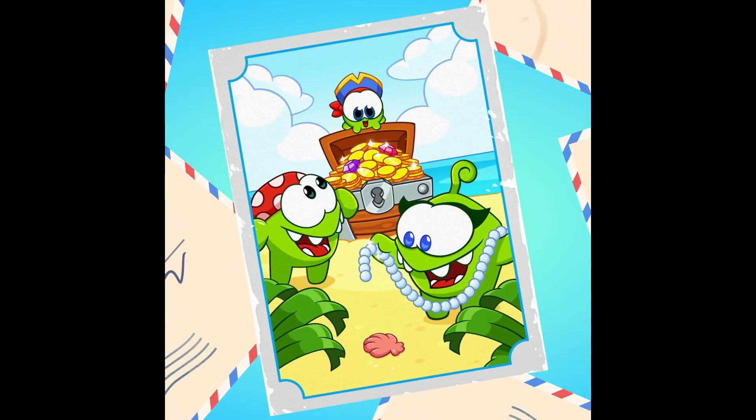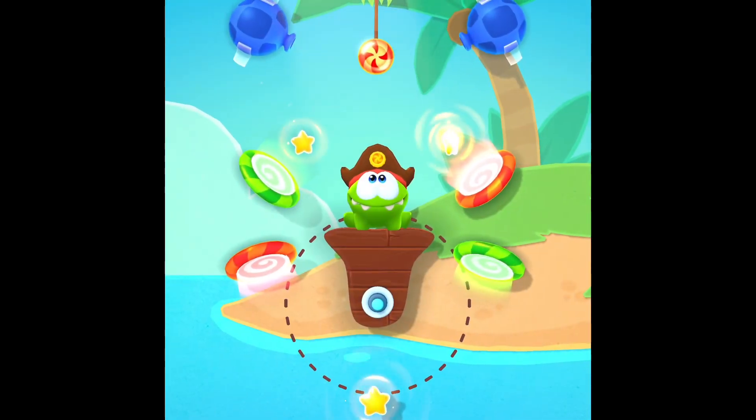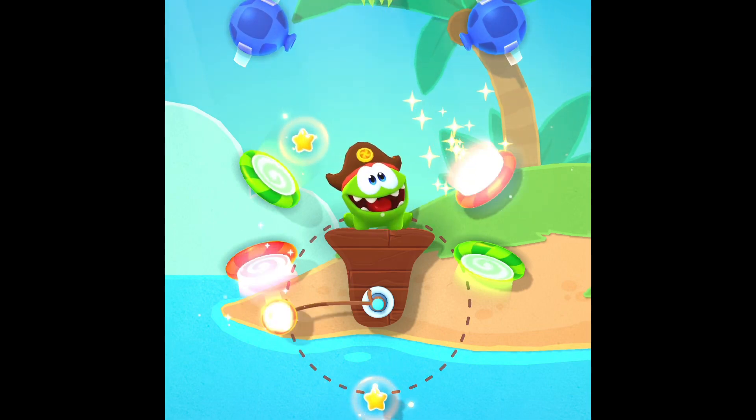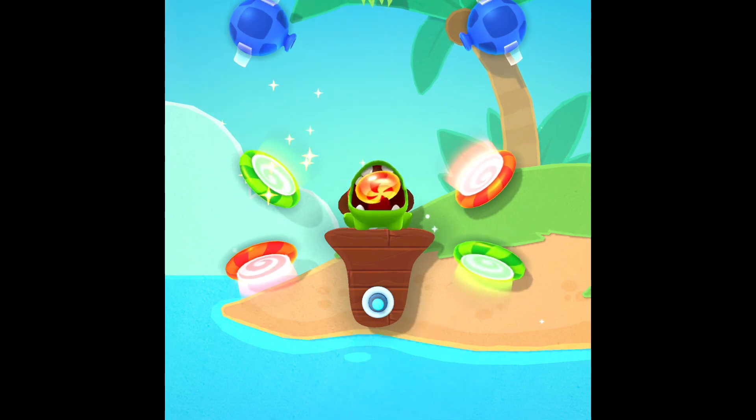Now let's go on to Pirate 2. What you want to do is blow on it a bit, and then go to the orange portal, go to the green portal, and there we go. Perfect.